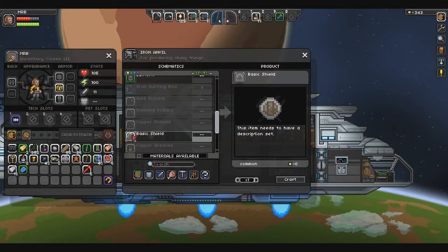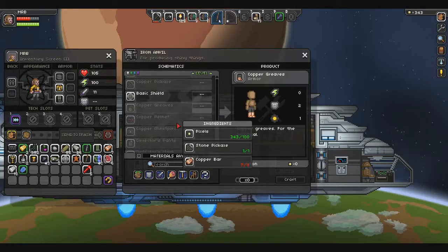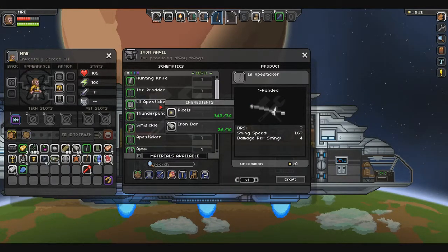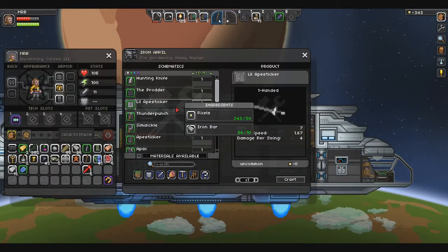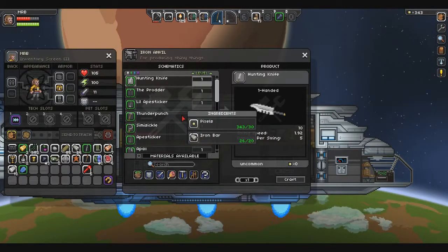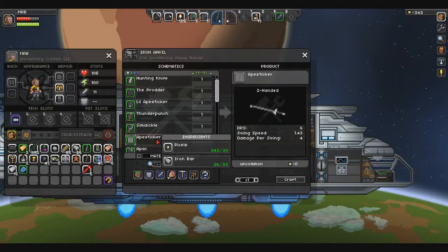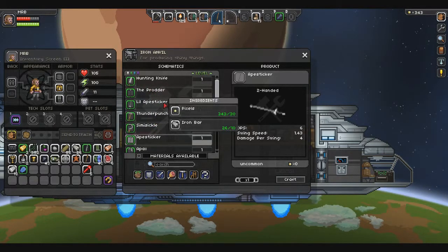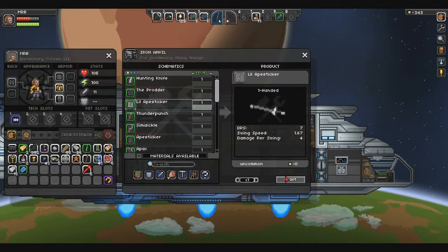The shield doesn't have a description set. So we do need to make the copper in order to make the racial armor. We're going to find a one-handed weapon with the highest damage per swing and highest DPS. 10 DPS, 5 damage per swing — it's a knife, just a little stabby motion. I prefer an overhead or a longer-range stabby stab. That axe is two-handed. That's a spear. Looks like we're going to go with the little ape sticker.